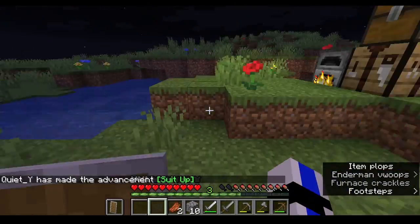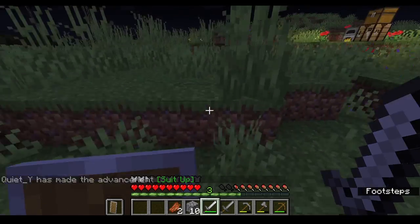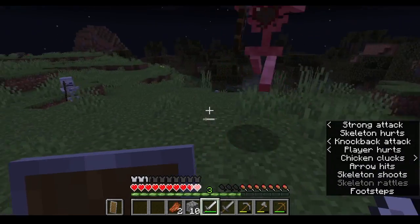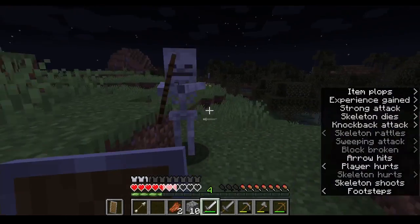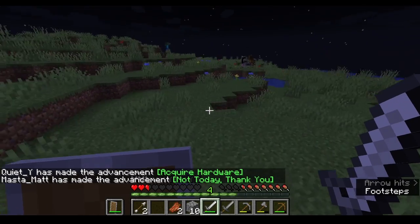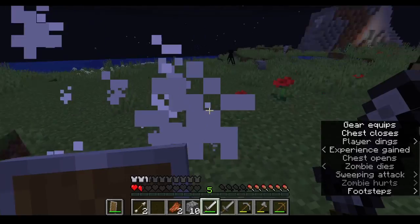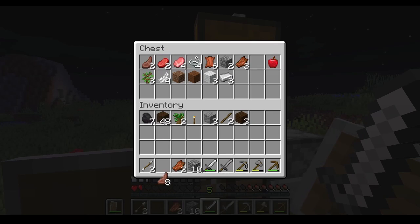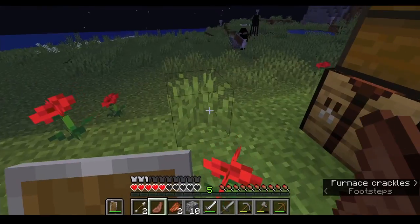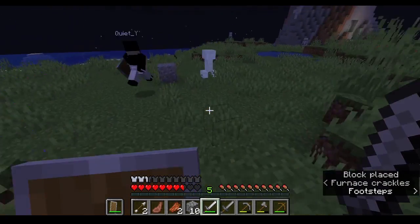Put your pants on — we don't want this getting age-restricted. There's a skeleton here. I'm going to go stab it. Three irons cooked. Let's cook up some more food. I need the food — I'm on a heart and a half. There's cooked mutton on the top left. We have three iron left over — we can make that into a pick. There's a creeper.